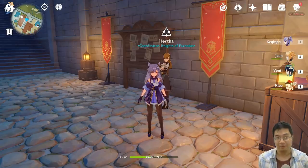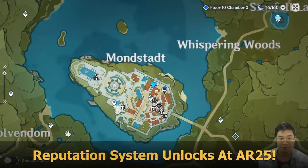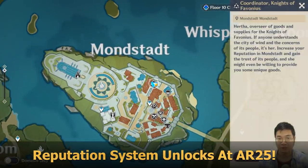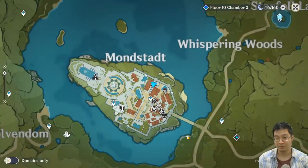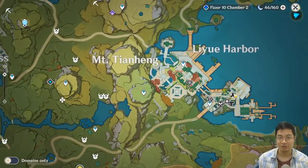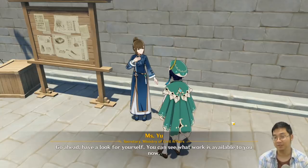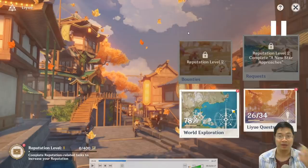Welcome everyone, today we have a patch 1.1 reputation guide. First we need to find where those NPCs are. If you go into the mini map and see the triangle, that's where the NPC is. Similarly, if you come to the Ring Harbor you can see the NPC on the triangle, so that's where we find them.